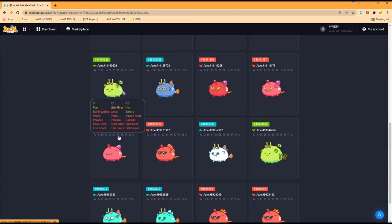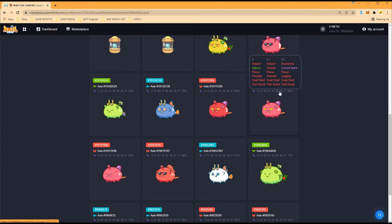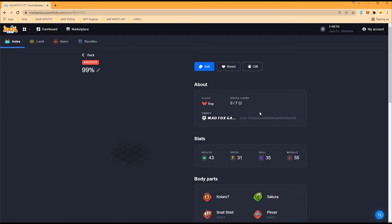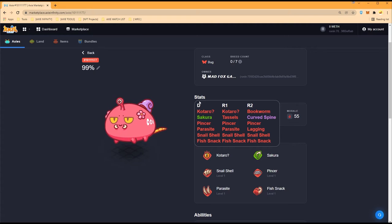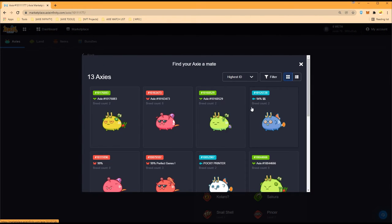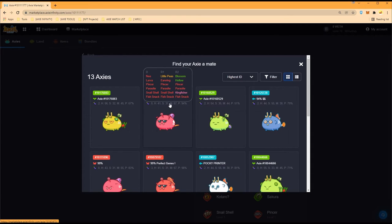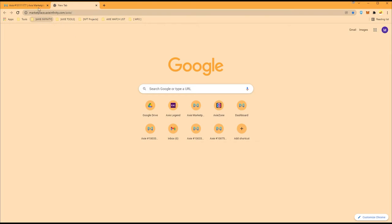I think two of these have the same parents so we can't breed them together. I want to get Sakura somewhere in there. Let's check — this one has triple Pincer, triple Parasite, triple Snail Shell — this is a printer. We'll breed this with another printer. There's only 13 shown, which means one Snail Shell is not loading — must be a sibling. So we can breed this one with this one: it's Pincer squared, triple Pincer, triple Parasite, triple Snail Shell — perfect.